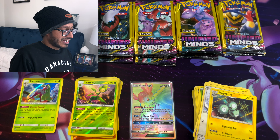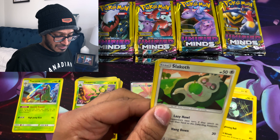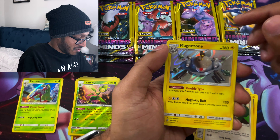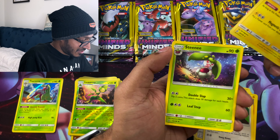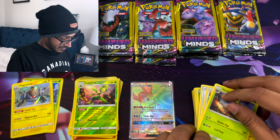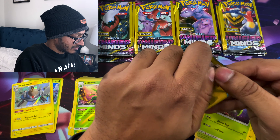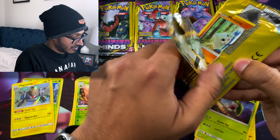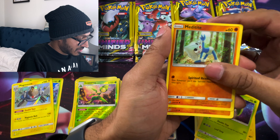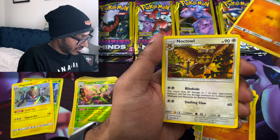That was from a Giratina pack too. Next pack: we got a Slakoth, a Magnezone, and a Steenie — that's another Holo. Next, a Mewtwo pack: we got a Meditite, Ryolu, and a Noctowl. Nice.